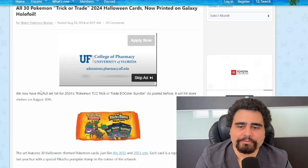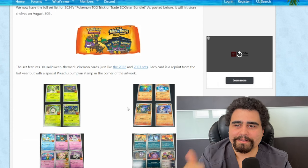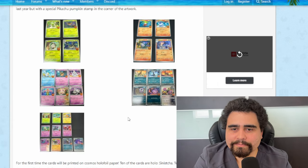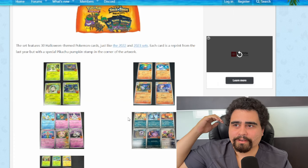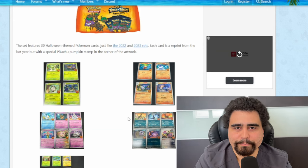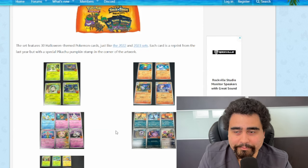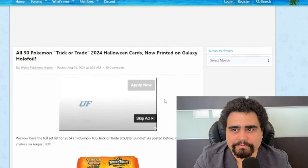For 2024, what do you guys think about the Trick or Trade packs? Do you think it's worth opening more than ever before with the galaxy hollow foil and the Umbreon? Honestly, with the beautiful Pikachu jack-o-lantern symbol and the galaxy hollow foil, I could see that Umbreon being like a 50 to maybe 75 dollar card in a PSA 10, with an insane amount of PSA 10s out there. Let me know what you guys think, and I'll see you in the next one.